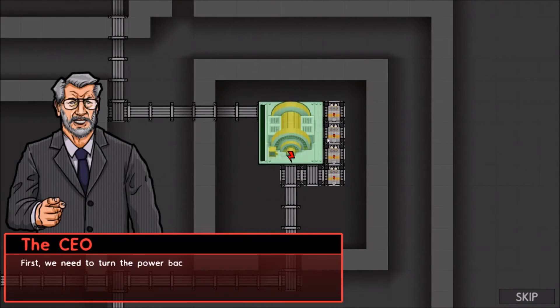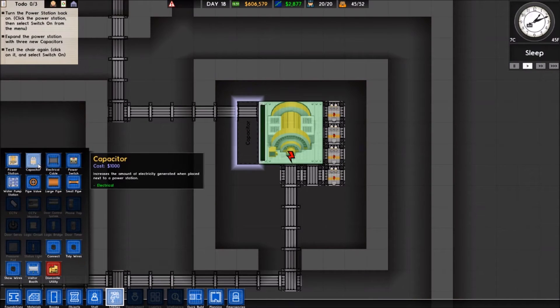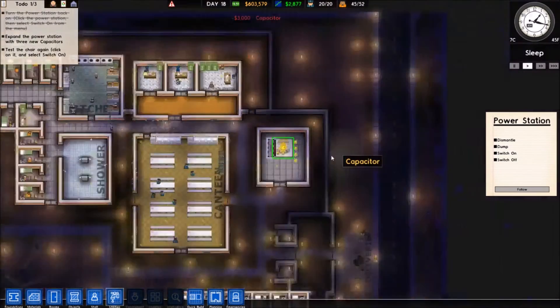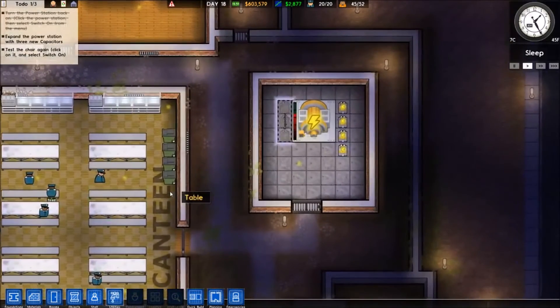More of these things, I guess. First we need to turn the power back on — switch the power station back on by clicking on it and selecting 'switch on'. Then build three more capacitors so we have enough power capacity to handle the electric chair. Once you've done that, test the electric chair again by clicking on it and selecting 'switch on'. We're going to do this. In the meantime, this can go on again. And now we wait for the workmen to run over here and fix it.